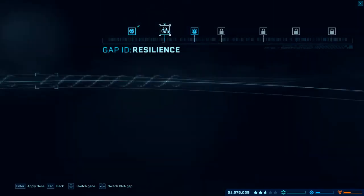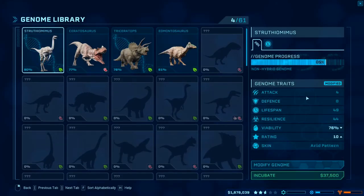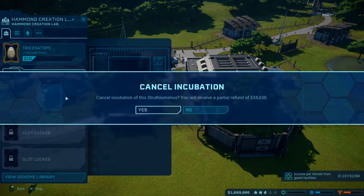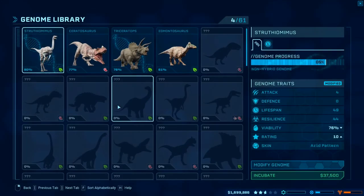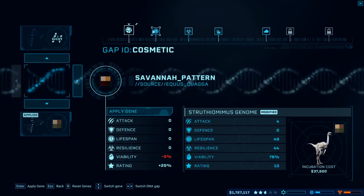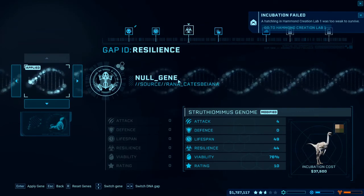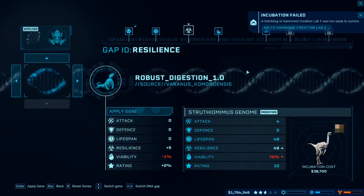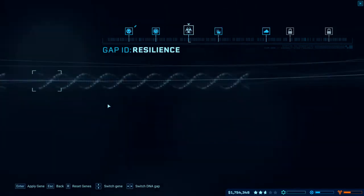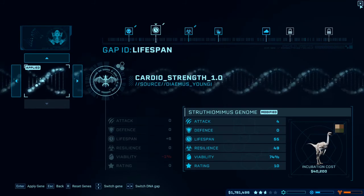Have we got a new skin for the Edmunds? We do not, not yet. We can make alterations here but for now I'm not going to. Actually, don't incubate — cancel. Let's try that again. Incubate dinosaur, we're going to go modify. I'm sure we've got a new skin for this one, which we do — we have the savanna pattern. We'll also give it cardio strength, robust, and digestion. I need to double-click on them — apply that one, lovely.